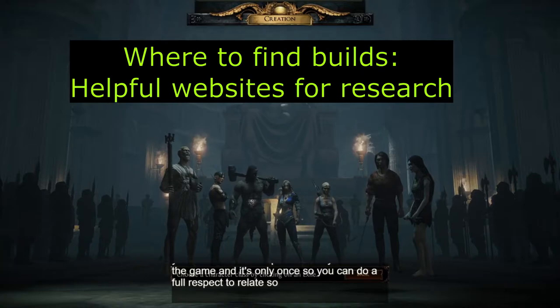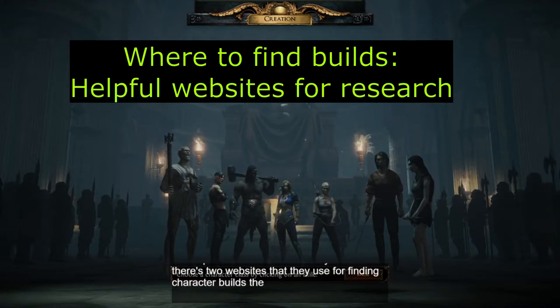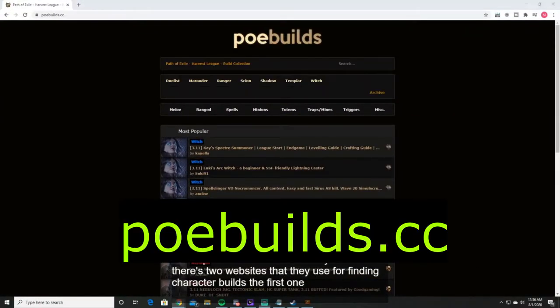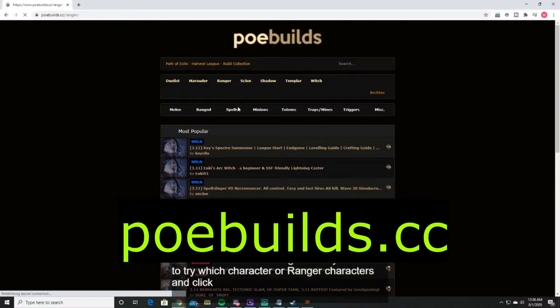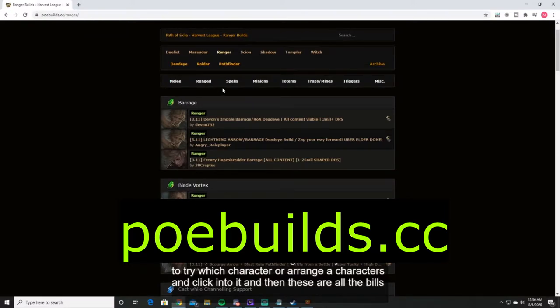There are two websites I use for finding character builds. The first one is called PoeBuilds.cc — Path of Exile Builds — there's a whole collection of them. You can search by the different character classes to narrow it down. If you want to try a witch or ranger character, you can click into it and see all the builds people have submitted. You can even drill down further by ascendancy — Deadeye, Raider, or Pathfinder.